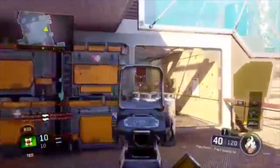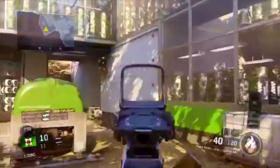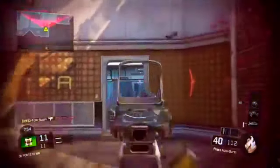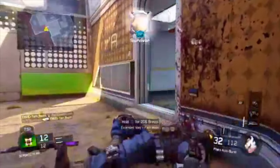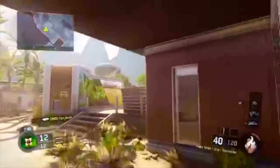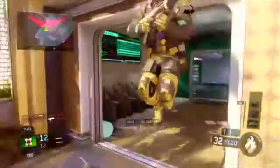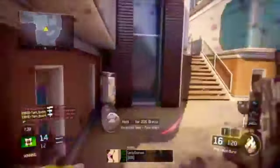My next point is if you need to get revenge kills, I would more than likely go on hardcore free for all because they don't know the position on the map and they might not know the layout — they might just sit in a corner. Hardcore is really easy; you can pop out of the corner when they're not expecting you and shoot them before they shoot you. It's a really simple revenge method and that's number three.